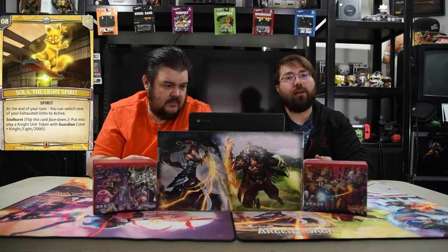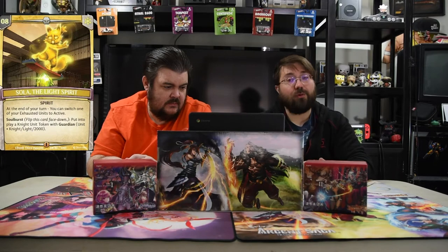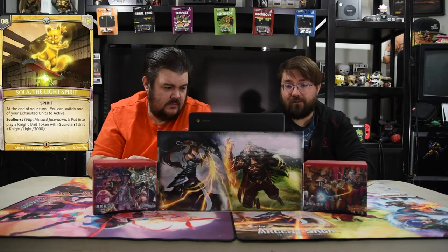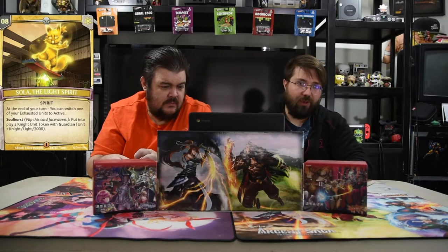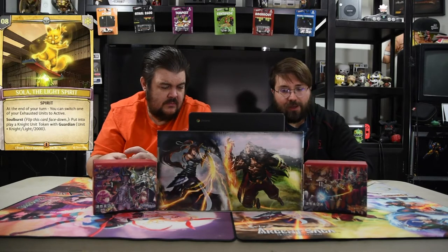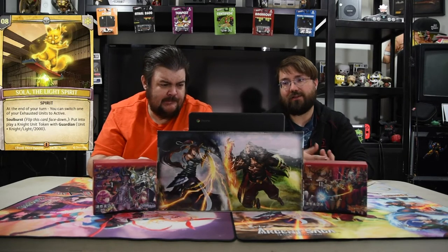We also have the Spirit of Solo, the Light Spirit, because we needed eight-plus at the soul burst, and the soul burst is pretty good too. At the end of turn, you may switch one of your exhausted units to active, so whenever you swing you can make it where it doesn't die from a swing back. Soul burst puts it into a knight unit token guardian that's 2000, which is like a white tower — it's just really good.